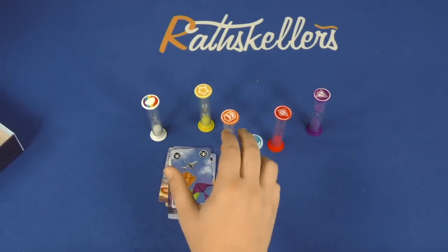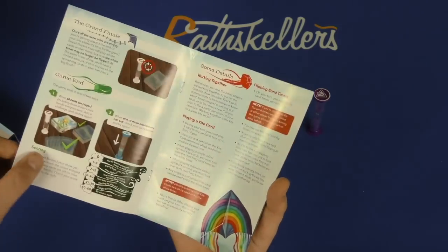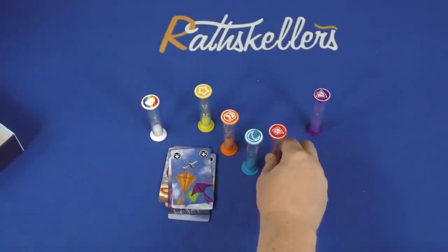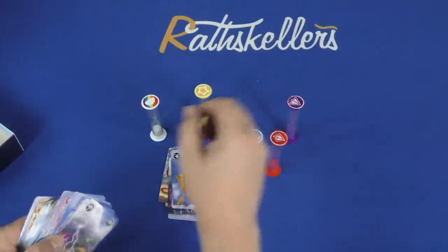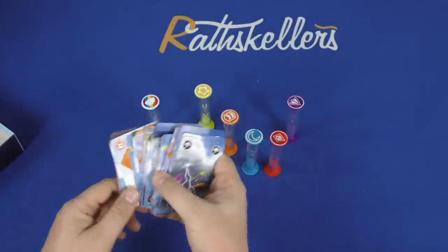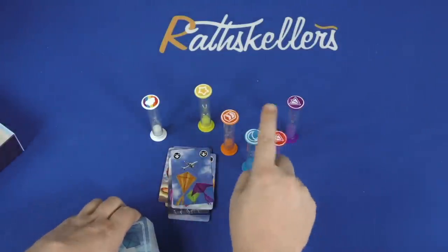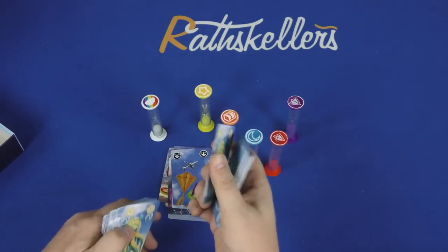One interesting thing about the game: I played it several times before I knew the timers had different times — it tells you in the list of components, and I don't know how I never noticed that. I went through and counted the icons. Red is 30 seconds and purple is 90 seconds, and there are more than double the number of red tokens in the deck than purple, which makes sense since it flips more often. Each timer also has a symbol on it, so you don't have to worry about colors — you can just match symbols.